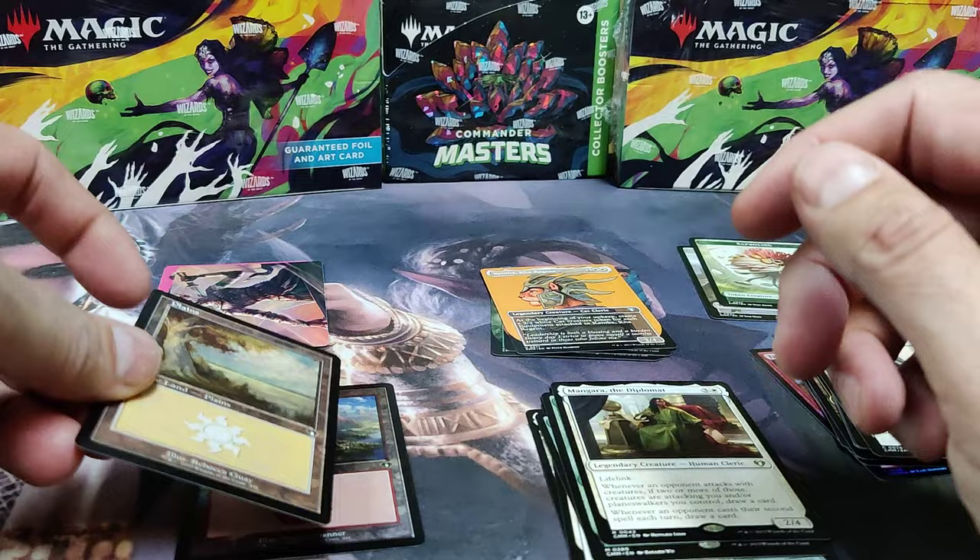We've got Kemba. That one's not worth anything. And a Non-Foil Retro Land.